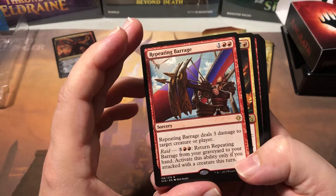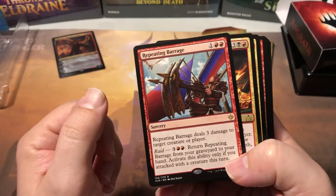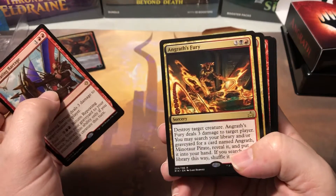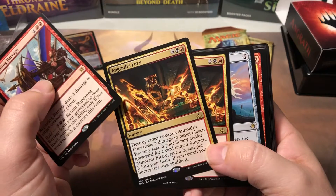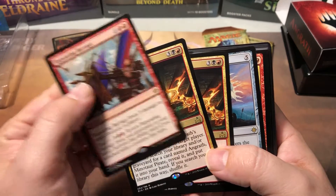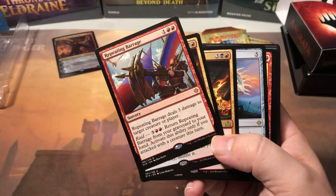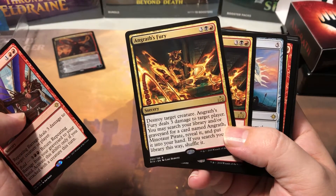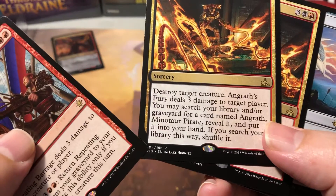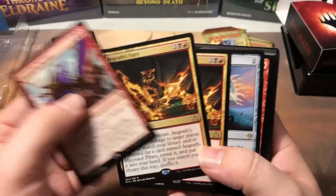We got Repeating Barrage - pretty cool card. And Angrath's Fury - pretty cool card, two of those. They are exclusive to the planeswalker deck; you can't get these in the regular Rivals of Ixalan packs. As you can see they're numbered 204 out of 196 - Wizards can't do math very well.